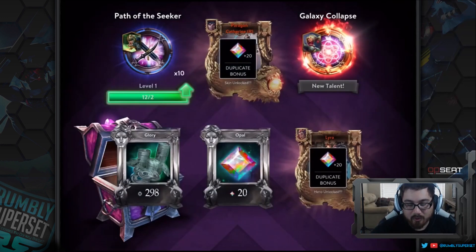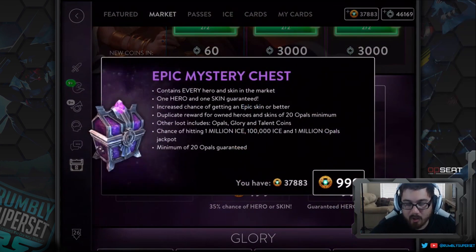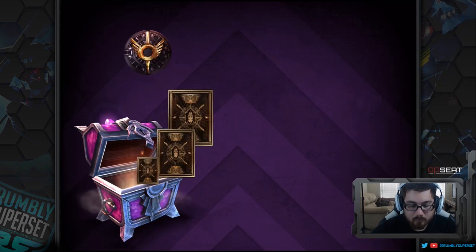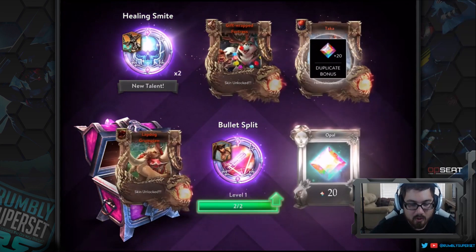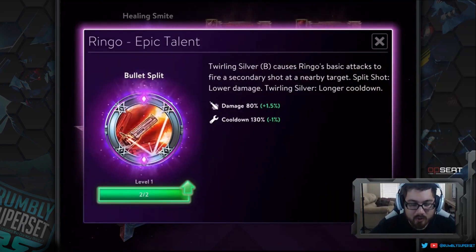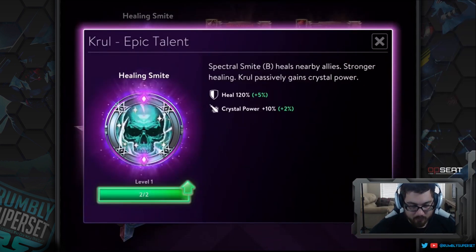One more bonus box: Bullet Split — Ringo's twirling super causes his basic attack to fire a secondary shot at a nearby target. Split shot deals lower damage and twirling super has a longer cooldown, so basically you're double shooting every time you fire during twirling super. Spectral Smite heals nearby allies — Krul is now a healer — and Krul passively gains crystal power. Interesting!